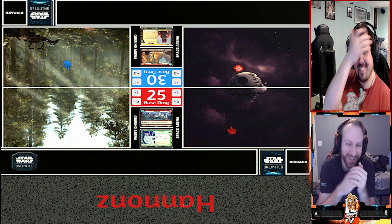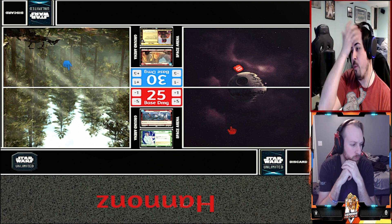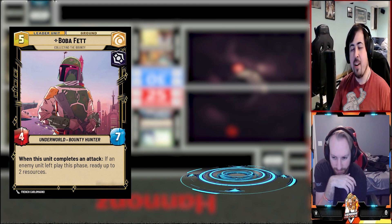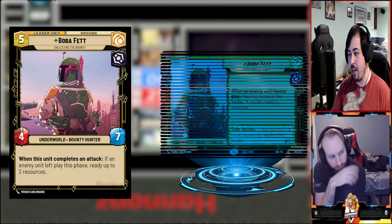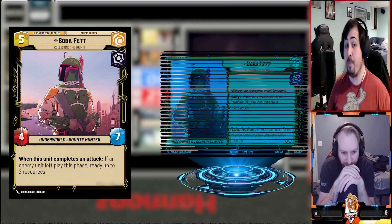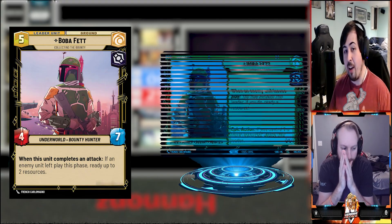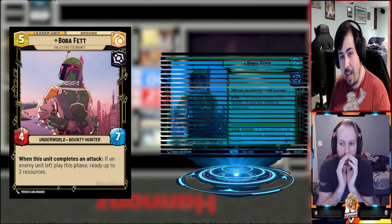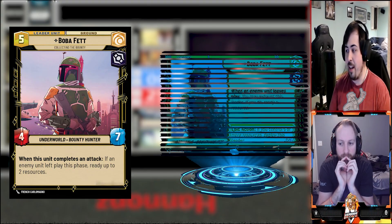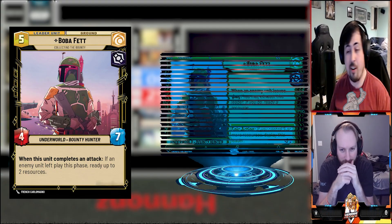Long time no see. So Matt, go ahead and tell us about your deck. We are running an Aggression and Cunning Boba Fett deck, which is very good and very nice with his ability to re-ready resources you've already spent this turn, as long as you can remove people from the board. Using cards and abilities that facilitate that - either dealing damage upon entry or on defeat, and cards that can ping people just for revealing or discarding cards.